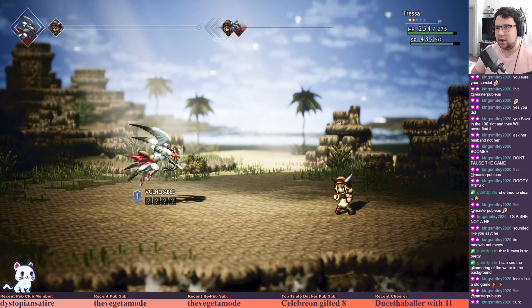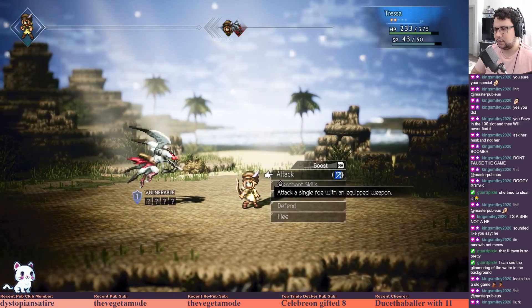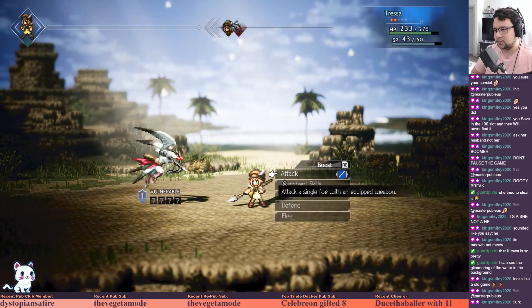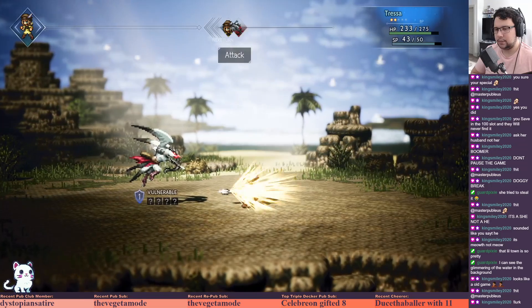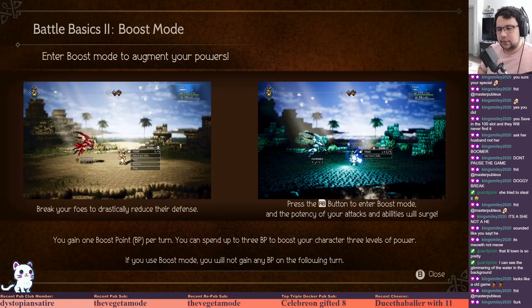It looked like it cut her up - hey, stop hitting me with bows! Let's hit him with a spear. Oh okay, he did not like getting hit with a spear. Enter boost mode to augment your powers - break your foes to drastically reduce their defense. Press right bumper to enter boost mode and the potency of your attacks and abilities will surge. You gain one boost point per turn; you can spend three boost points to boost your character three levels of power. If you use boost mode you will not gain any boost points on the following turn.